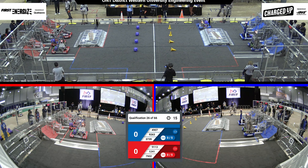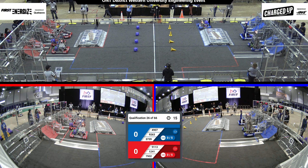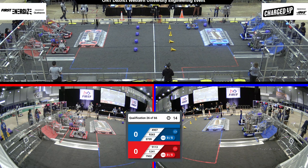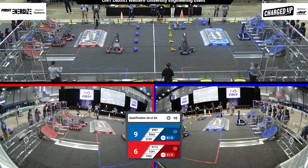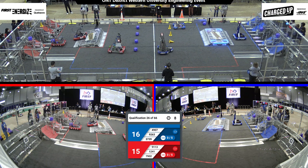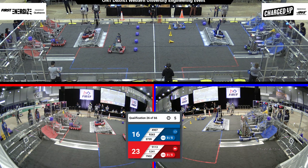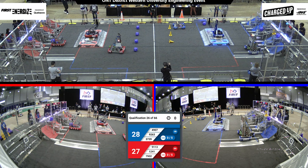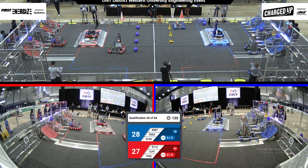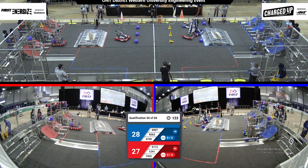All right, we've got thumbs up, let's get this match started in three, two, one, go! That kicks off qualification match number 26. We have two up in the upper grid for the red alliance, meanwhile one up in the middle hub for the blue alliance. The Thunder Stamps looking up, put up a second one into their upper grid. And that kicks off the teleoperated portion of our match.